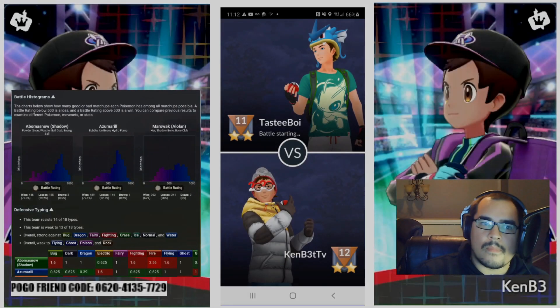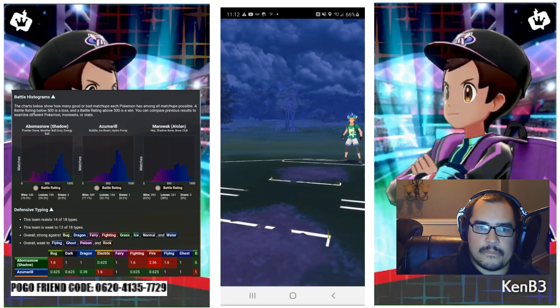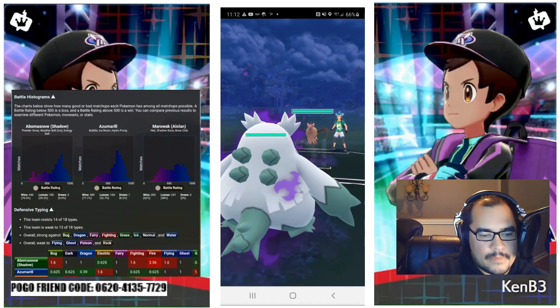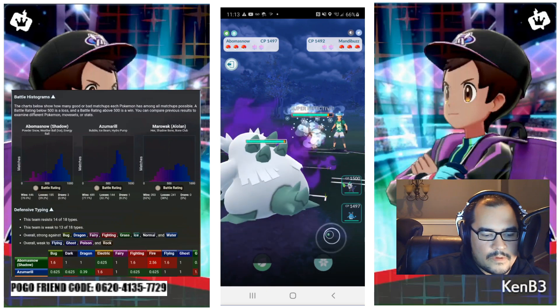Welcome back trainers, this is Ken B bringing you another part of the Road to Rank 20 Go Battle League Ladder Climb series. Our team is Shiny Alola Marowak, Shadow Abomasnow, and Azumarill. As of the time of this recording, we are sitting at a 65% win rate.